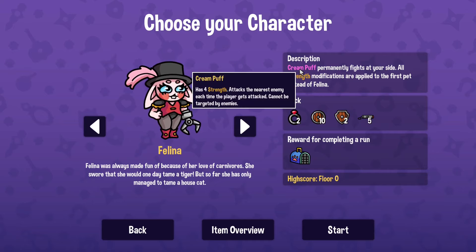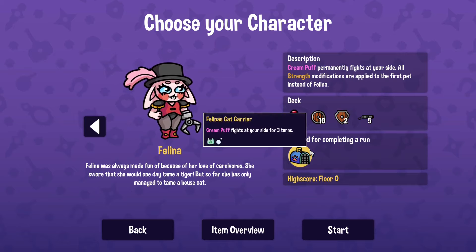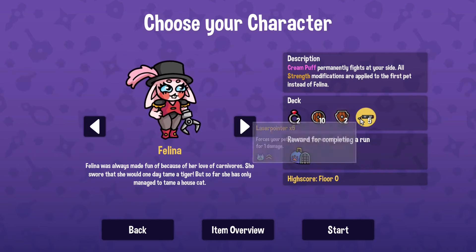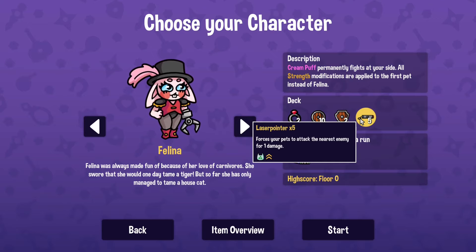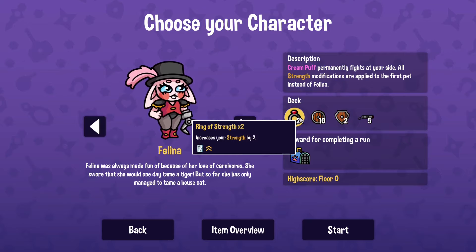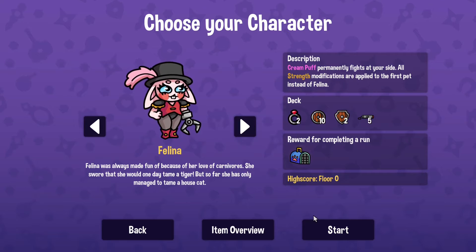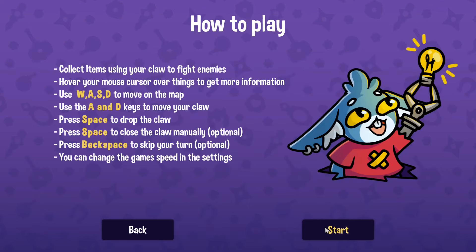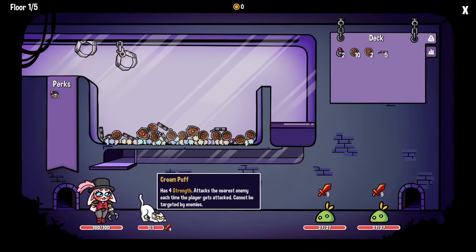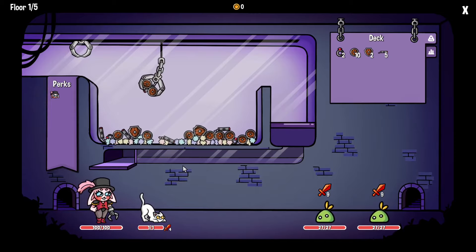Let's just take the next one along. Cream Puff permanently fights at your side — though we need to complete a run to unlock that. Laser pointer focuses your pet's attack — well, if you don't have a pet, is it going to be any good? Oh, we do have a pet. So Cream Puff is going to be the one we just got. Grabbers this time around.